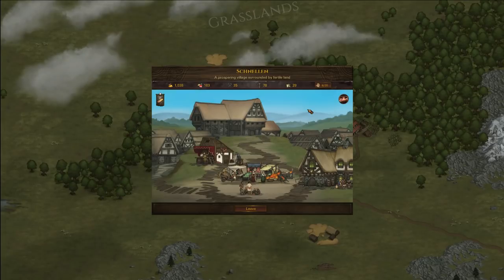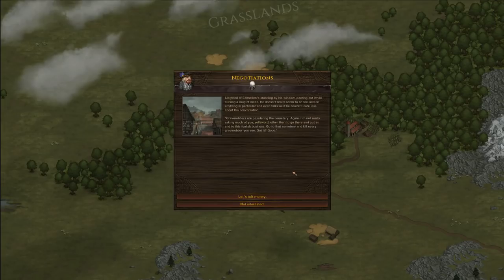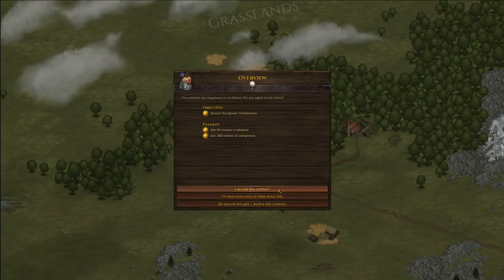So in the settlement something seems odd — there are terrified villagers and there's a contract, so maybe there's a connection. We meet somebody who wants to hire us: it's Siegfried of Schnellen, and he tells us that grave robbers are plundering the cemetery and he wants us to take care of it. Sounds easy enough. We're gonna try and ask for a little bit more money but we don't want to push him too much. We get 440 crowns total which is pretty decent in the early game, so we will accept.